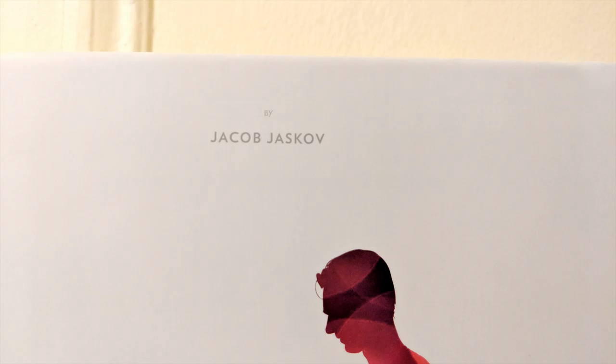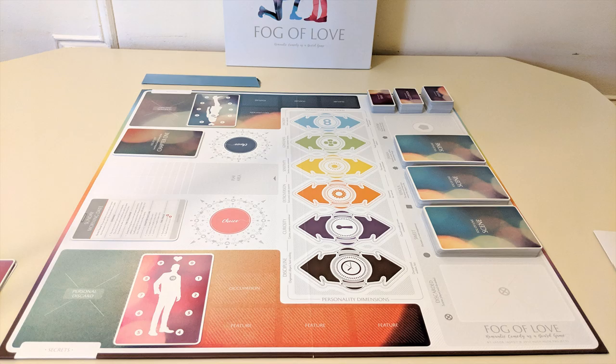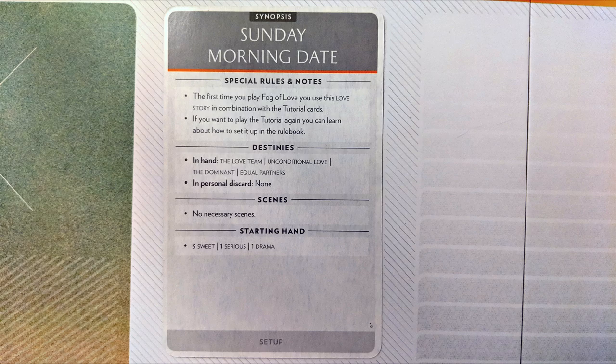Designed by Jacob Jaskoff and published by Hush Hush Projects, your objective in Fog of Love is to work with your partner in order to meet trait goals and ultimately fulfill one of your potential destinies. Each game uses a single love story scenario and is separated into a few different chapters.